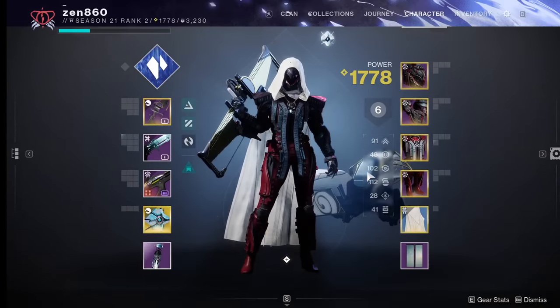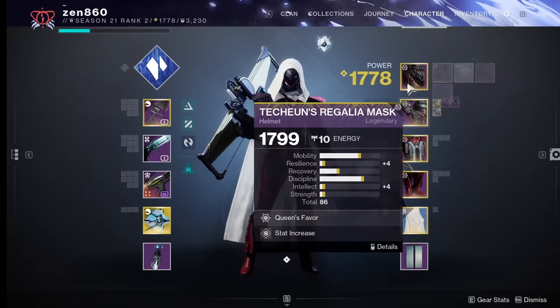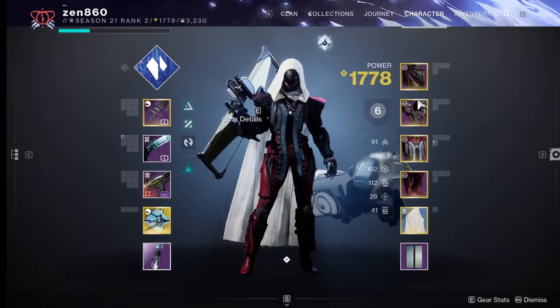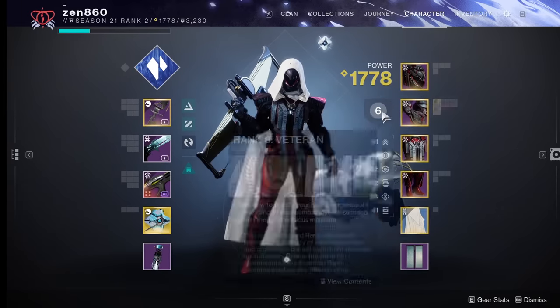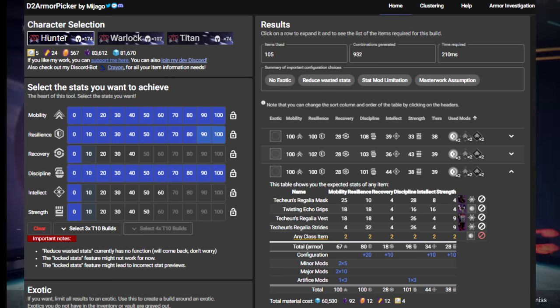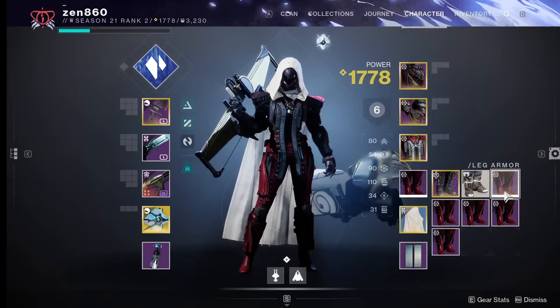Just like that, all I need to do is switch over my discipline mod — but I don't have a discipline mod. I then went on to spend a lot of time buying more boots trying to make the recovery build work, not realizing that I actually already had triple 100s for PvE with resilience, mobility, and discipline — which is actually way better suited to the fragments I'm using anyway.